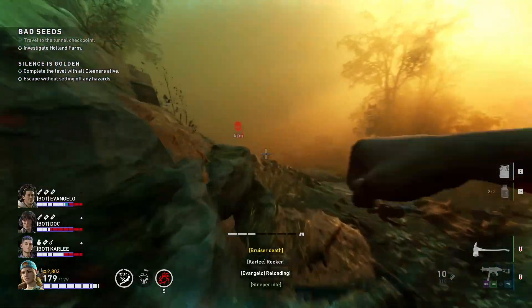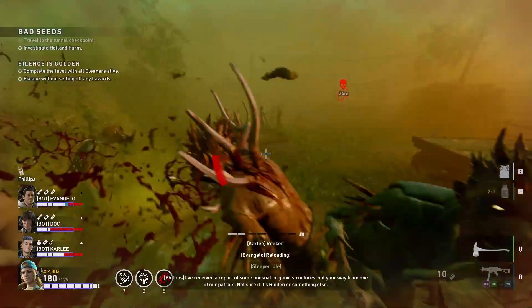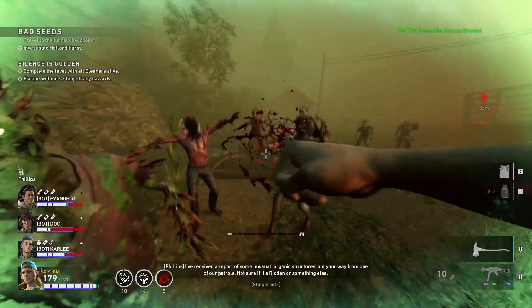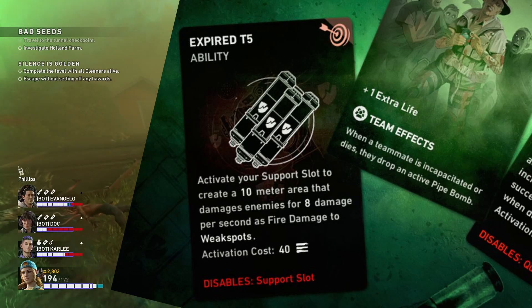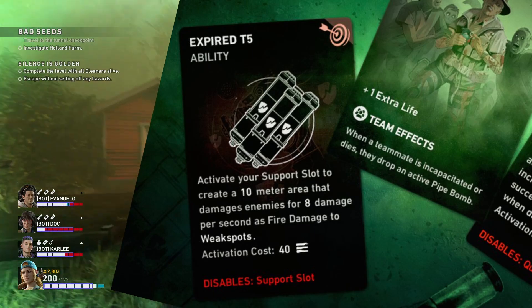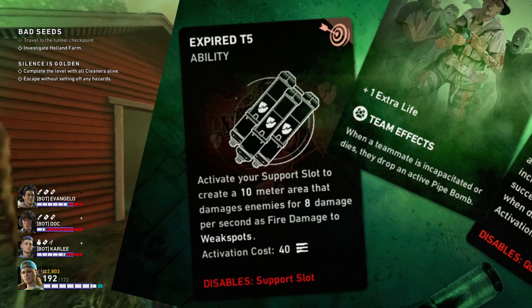Moving on, let's talk about the other two cards that are going to work pretty similar to how Stealthy Passage works right now, where when you take these cards you are going to disable one of your slots. With Expired T5, when you activate your support slot you will create a 10-meter area that will do 8 fire damage per second onto weak spots. To activate this card it will cost you 40 rifle ammo, and of course it's going to disable your support slot.